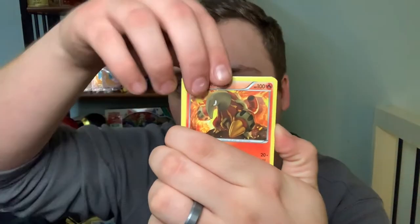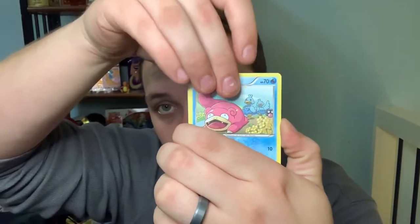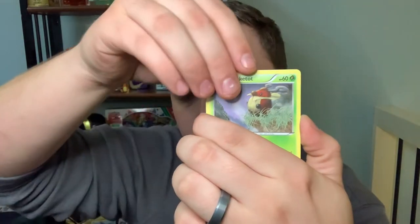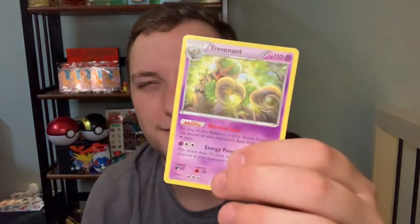Pack number five — just gonna keep on keeping on, ladies and gentlemen. We have Heatmor. Couple of trainer items. Cloyster looking pokey. Slowpoke looking pokey as well. Rattata. Pansage. Kricketot. Patrat. Froakie. And another Shiftry on the end there — that's kind of funny. I feel like that's almost the exact same pack I opened just a little bit ago. So I don't know if you guys noticed, I brought down the Charizard shelf a little bit and tried to reorganize things to make it look a little bit better for you. I think it turned out really nice — let me know what you guys think down in the comments below.